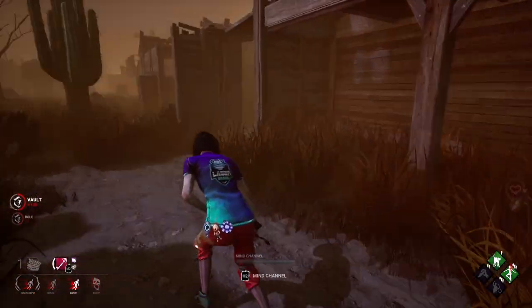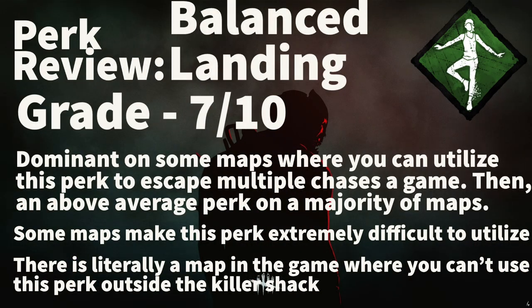Let's give this perk a grade. Balanced Landing is a 7 out of 10. It's not a bad exhaustion perk, but it is very map dependent — it could be a 9 out of 10 on some maps, an 8 or 7 on others, and then a 1 or 2 on some. Every map has vaults and pallets for Lithe, you can activate Dead Hard anytime you are hurt, and with Sprint Burst all you have to do is start running. Sometimes finding a drop to activate this perk is tough, if not impossible. I was comparing this perk to some of the best in the game like Dead Hard and Sprint Burst — many perks don't look good compared to those two.